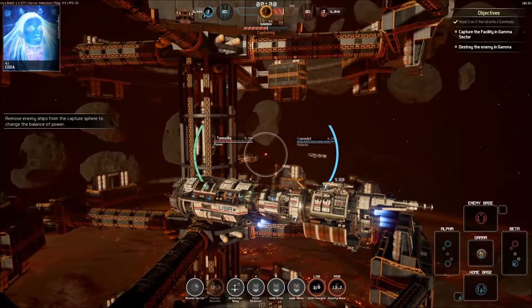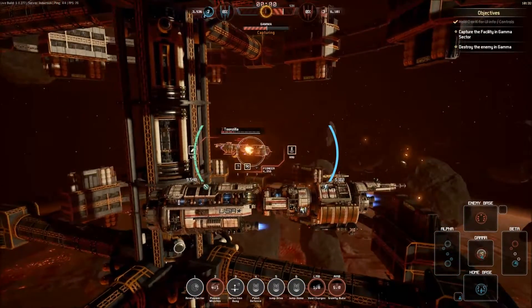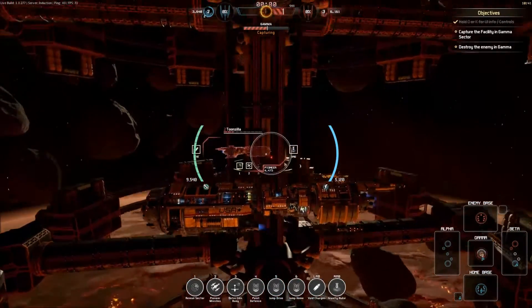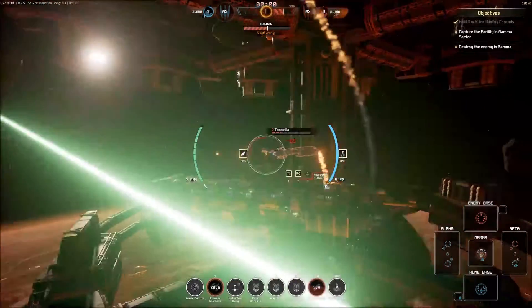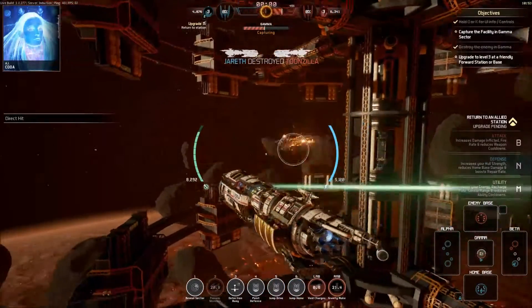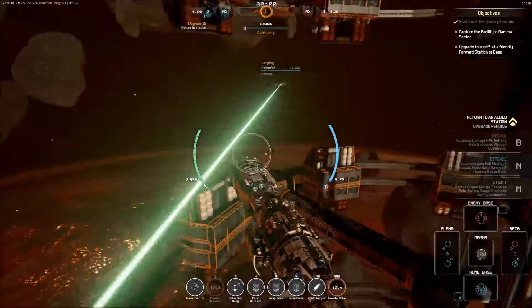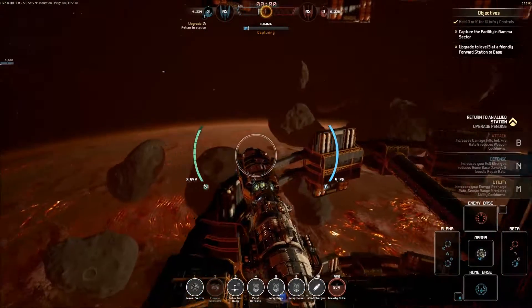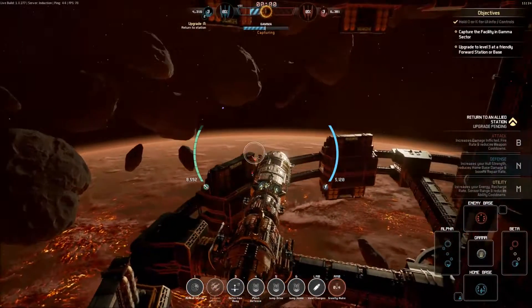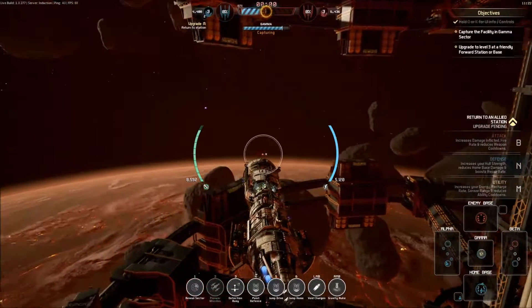I'll use this to protect myself a little bit, get round the back of him and fire the missiles — gotcha! Resources are top left, so you can see them going up from the mines we're capturing. We can upgrade our station but I've got no idea how. The thing in the middle looks like it's telling us how much we're capturing of a sector — we're in Gamma at the moment, we can see we're capturing it. And you've got enemy level and enemy resources — you can see the enemy resources! That's interesting.